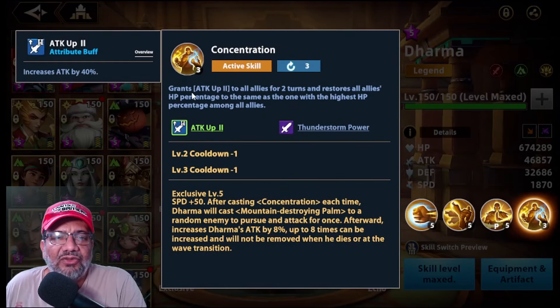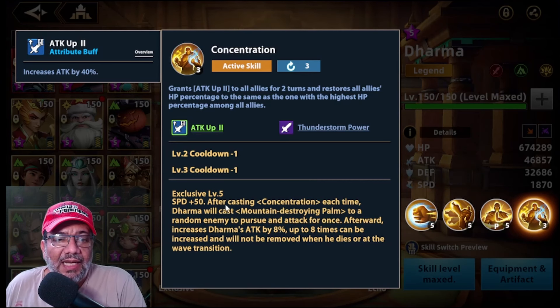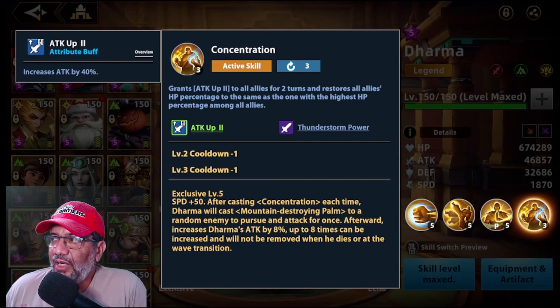La quinta exclusiva es bastante poderosa porque aplica attack up 2 a todos los aliados por 2 turnos, ayudando a buffar el ataque. También equipara el HP en base al aliado con la vida más alta, o sea que también cura. La quinta exclusiva añade que después de lanzar la ulti, cada vez Dharma lanzará su básica a un enemigo aleatorio para perseguirle o atacarle una vez, e incrementa el ataque de arma 8% hasta 8 veces, metiéndose hasta un 64% más de ataque. Esto no se remueve cuando muere o hace transición de bolas, así que mientras más dure la batalla más daño va a hacer.